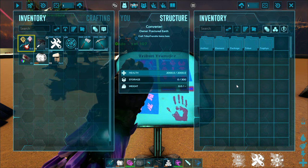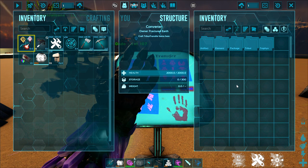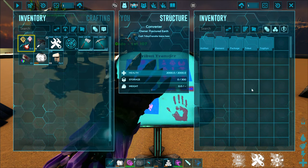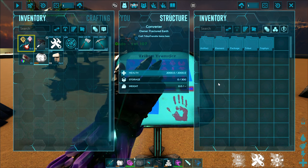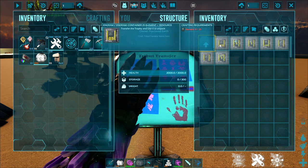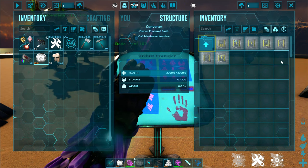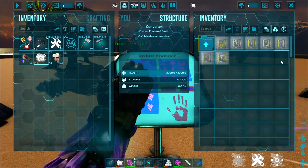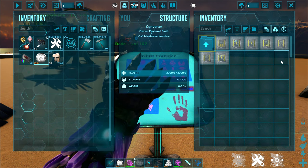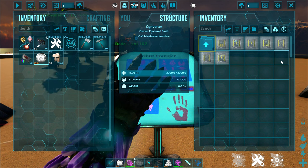If you are carrying element with you — element shards, element dust — and you would like to transfer them between maps, you can dump any of those items here into the converter, go to element, and change it into different types of containers. Some of these containers do need to be learned in your engrams, but they are very, very useful once you've learned them.